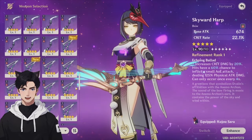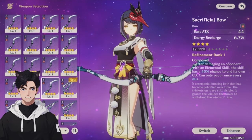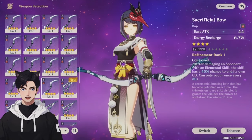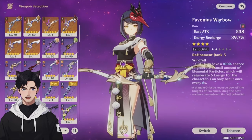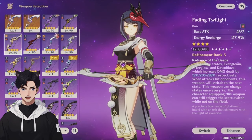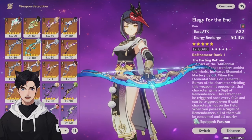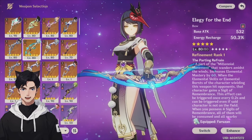For support Kujo Sara weapons, I highly recommend the Sacrificial Bow — it has a high base attack (since her attack bonus scales off base attack like Bennett), energy recharge, and a passive that may let you use the skill twice. The Favonius Warbow is also great for energy recharge and extra energy particles. The Fading Twilight from the Chasm event is a solid option with high base attack and energy recharge. The only five-star option for support Sara is the Elegy of the End, with high base attack, high ER substat, and a passive that further buffs your team — you cannot go wrong with this weapon.